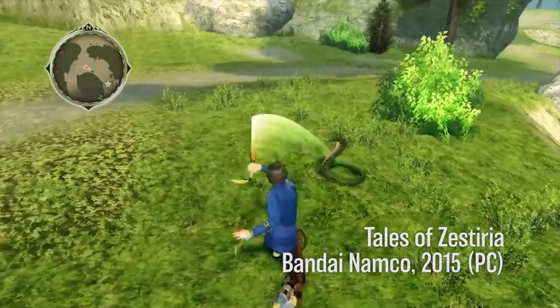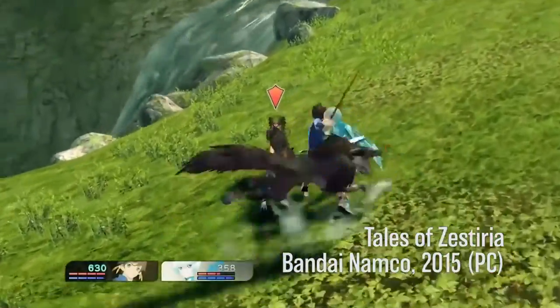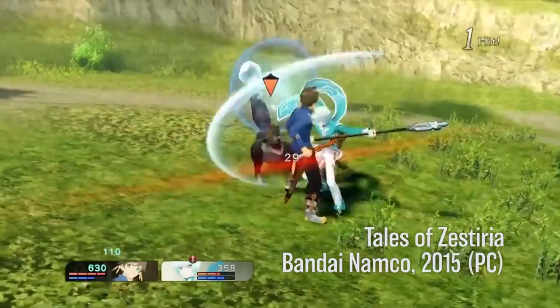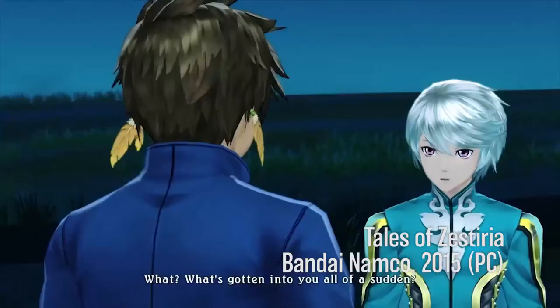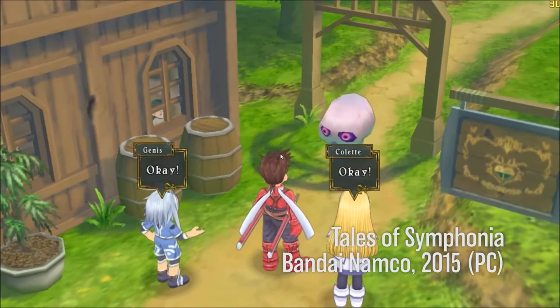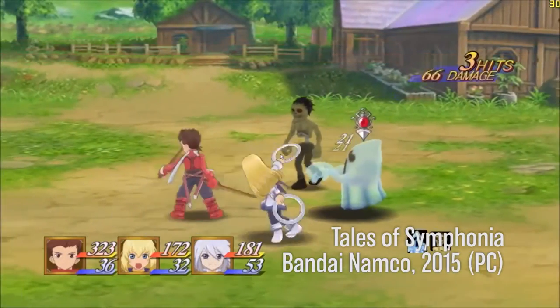Tales games have been releasing in English for over 20 years now, but only in the last two have they made the jump to PC. Tales of Zestiria released on Steam in 2015 and afforded players plenty of options. While character and effects work were impressive, unfortunately many of the environments were as sparse as other PS3 Tales games and the frame rate was capped at 30 frames a second. Tales of Symphonia, released on PC later that year, was even worse, limiting resolution to 720p and detail settings to those found on the PS3 re-release.